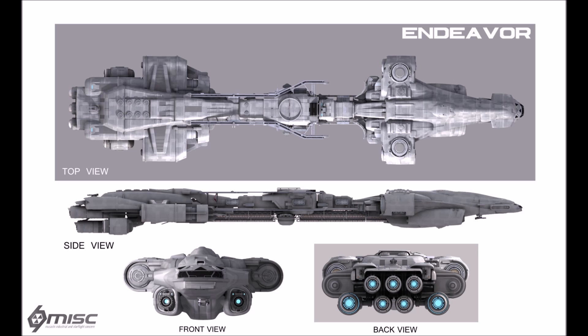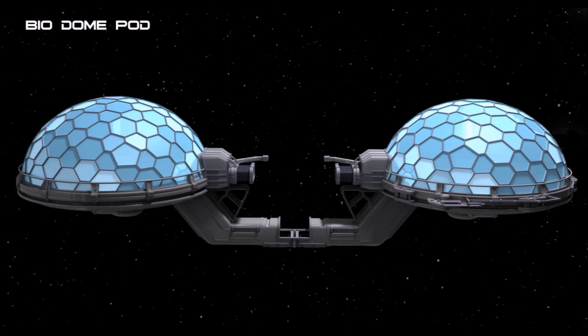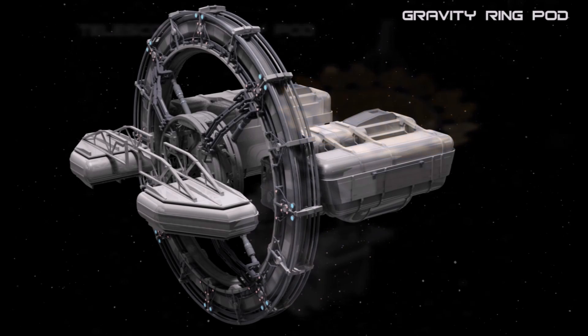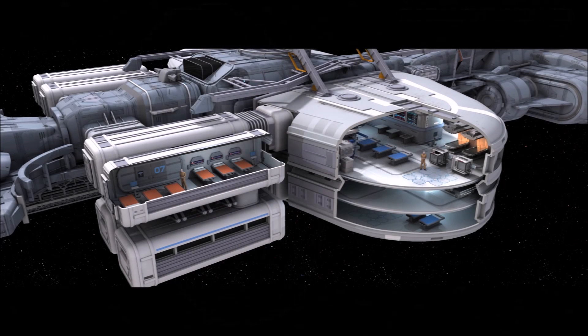The modules we know about currently are the Biodome, which will allow you to grow plants and crops. The Telescope Array will identify and search for anomalies and points of interest. The Super Collider allows you to overclock or improve weapons and equipment — this is for top tier, top level improvements. The Medical Bay is a money-generating respawn point but also can heal a wide range of elements that you might have in the verse.